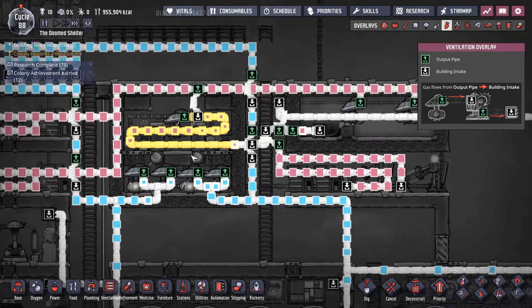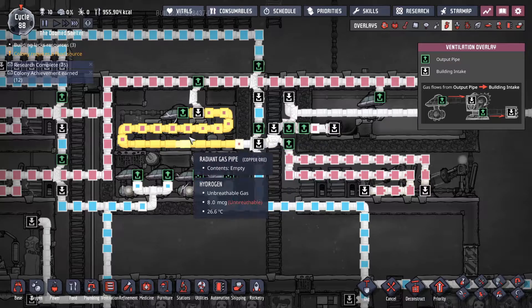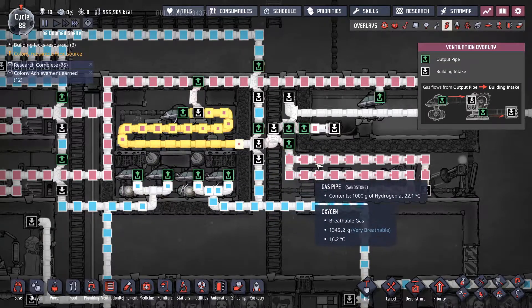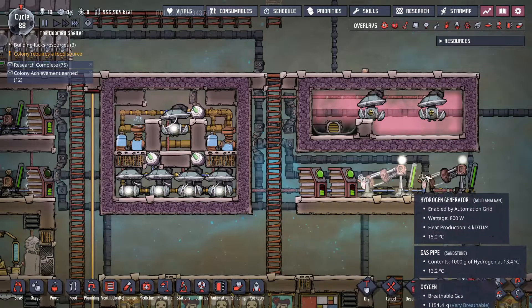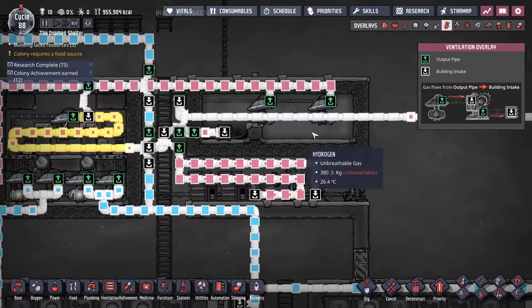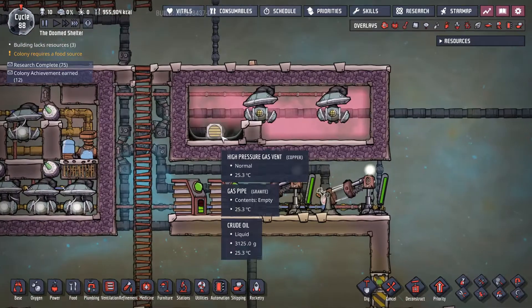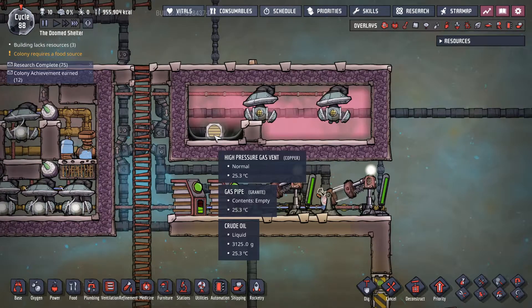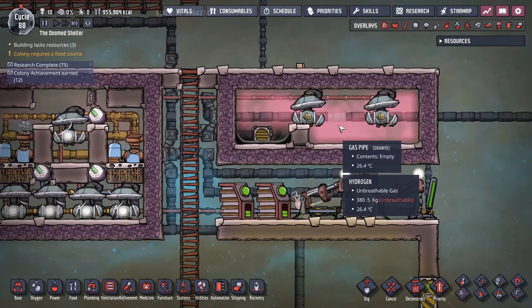Gas flow wise, we're taking the hydrogen and running it through a bridge to feed these two generators first. Everything extra then bridges off of that and comes up here to a nice storage. By having either a vent or a high pressure vent with some water, you can pump all your extra hydrogen up into this room.